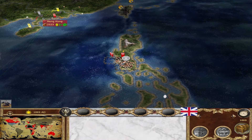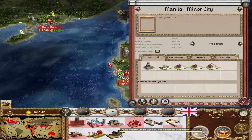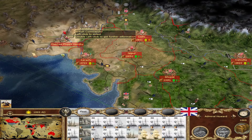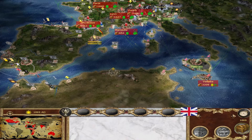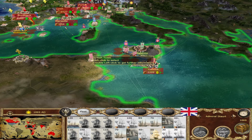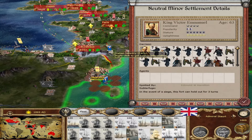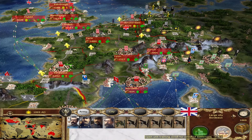We've taken Manila, and by taking Manila, we've taken the Philippines. Oh — public order issues, pretty bad public order issues. Let's end the turn. Let's move this navy over here in case Italy decides to do something. Wow — they have a powerful army right there, led by their king. End the turn.